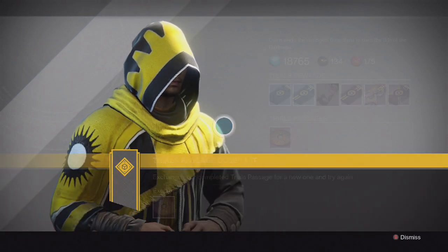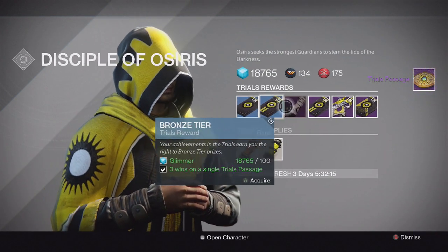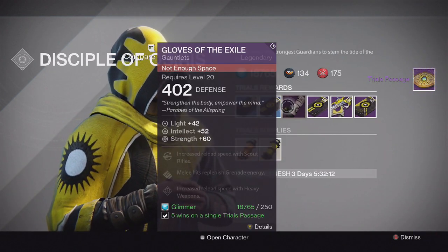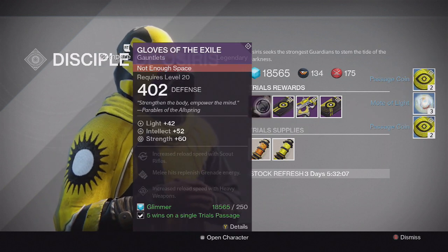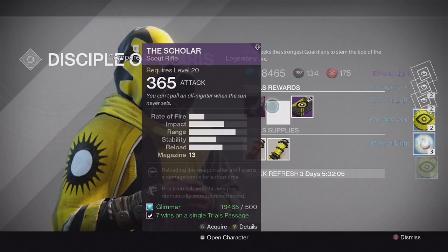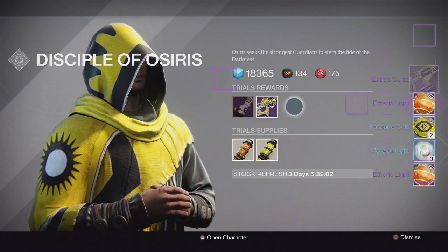Heading back to the Reef for Brother Vance and his tier packages, we ended up getting the usual stuff in the stone and bronze tier — Mote of Light along with Passage Coins. We get no exotic in the silver tier, just Etheric Light and the same.